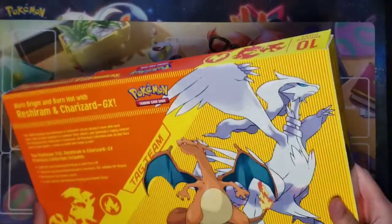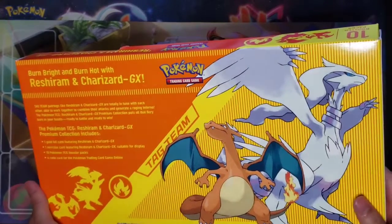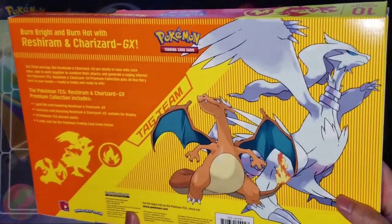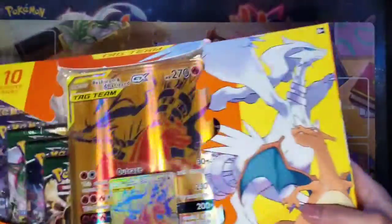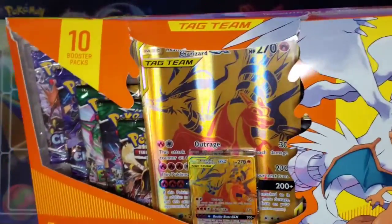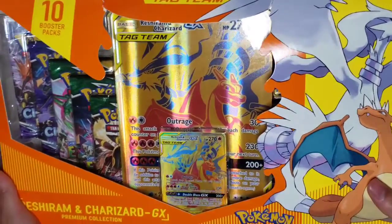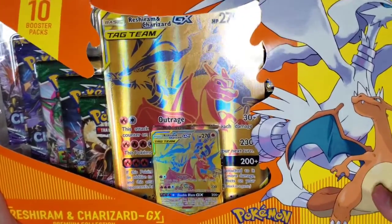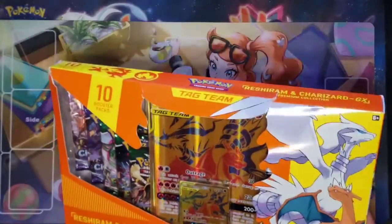Today we're going to be opening some packs from the recent Reshiram and Charizard GX box. This was a Walmart exclusive. It has that gold tag team card from Tag All Stars in Japan. This is a Sun and Moon set but it took the longest to get to America.